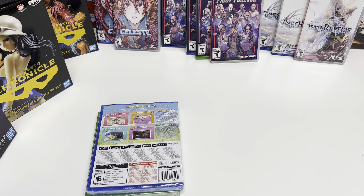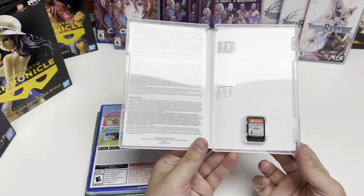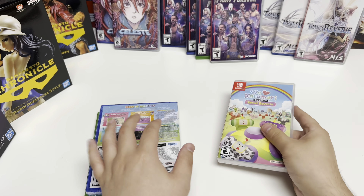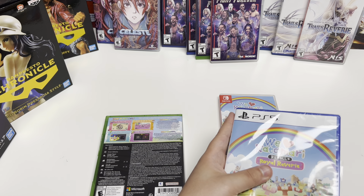Let me just double check for codes or anything — okay, no. There are no inserts or alternate cover art, but here's a good look at the cartridge. I'm assuming it's the same for the other two, but we'll check them out.